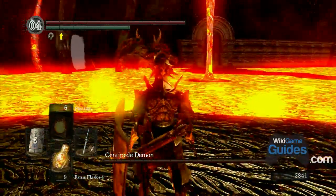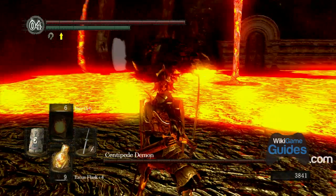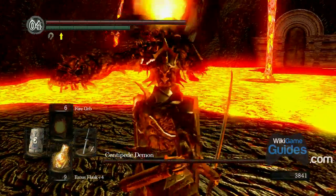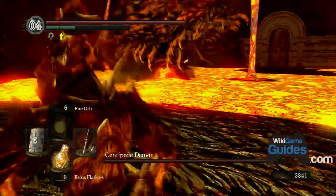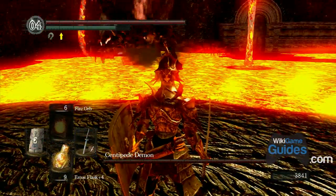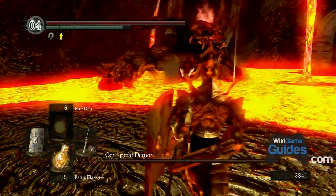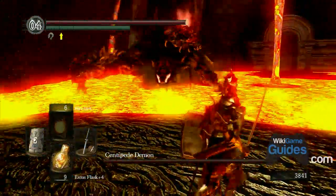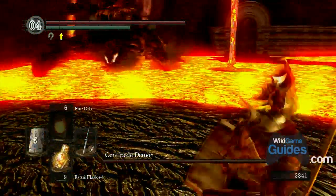The human centipede demon boss fight. Something strange happened during my recording run. I think you have to let him hit you once for him to get off the lava. Stay in the opening area and you can block most of his attacks, but he seemed to get stuck in a loop — I just sat there blocking and dodging his attacks for a long time.